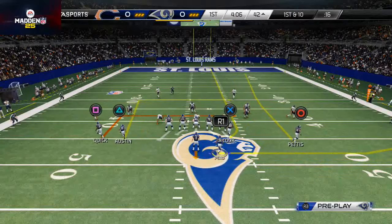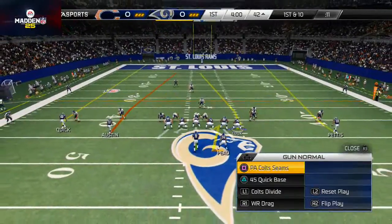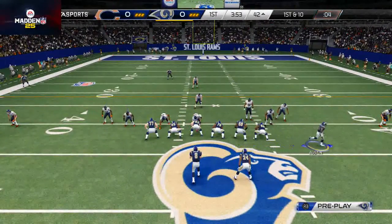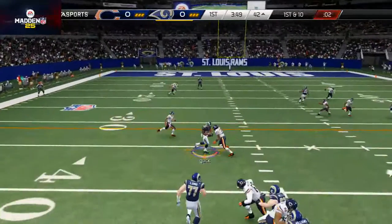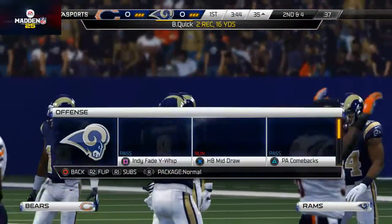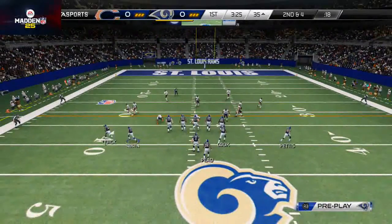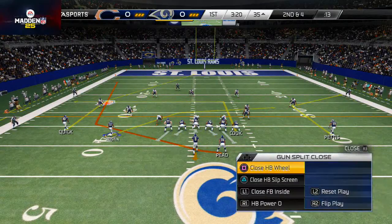He's showing me a blitz look so I'm going to bring Tavon Austin across the formation. Unfortunately this is a really good look to run my wide receiver screen, but I have to leave the base play on because of the play clock. Brian Quick does a great job getting open for a nice underneath pass. He was actually in a man blitz — it would have been a really good time to check out of that. He comes out in a three deep look.